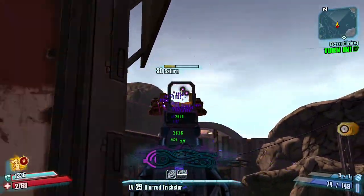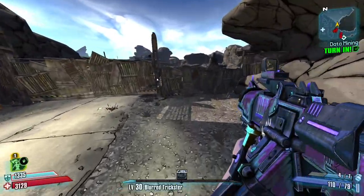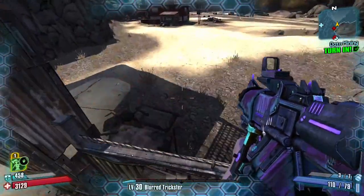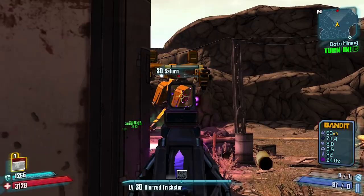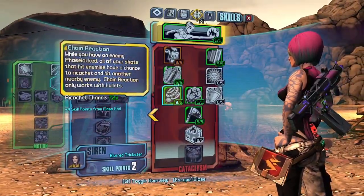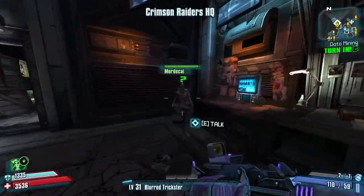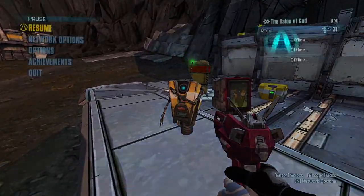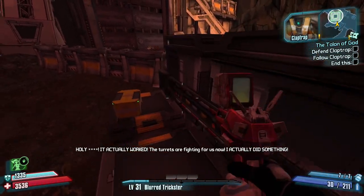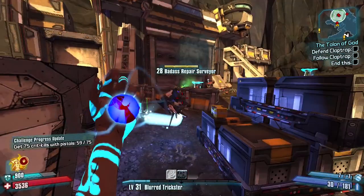I farm Saturn to around level 31 to unlock the capstone of the Cataclysm tree. I use a grenade jump to get to Saturn faster, but you can just go the normal way. Back at Sanctuary, I get the final quest and make my way to Claptrap and Arid Nexus Blight. The fight at the door should not be too hard — I usually hide behind a container for cover. The main thing to look out for are the Badass Surveyors.